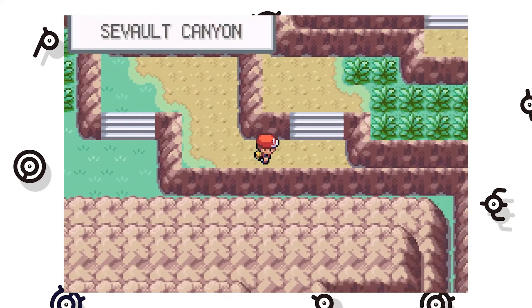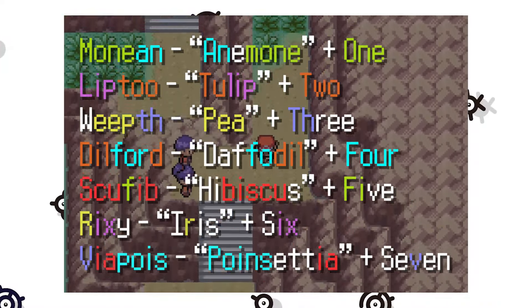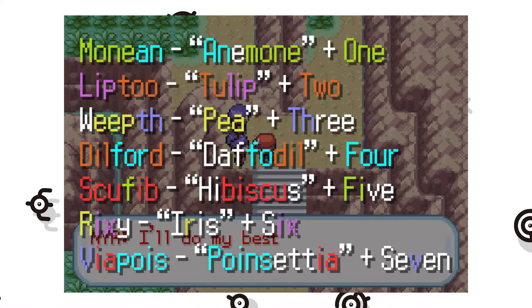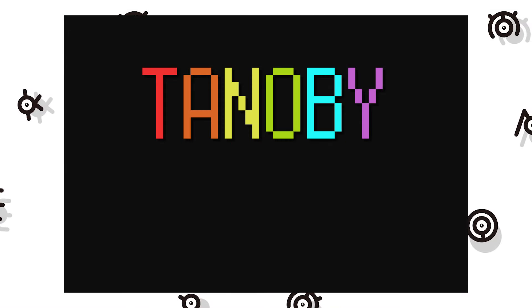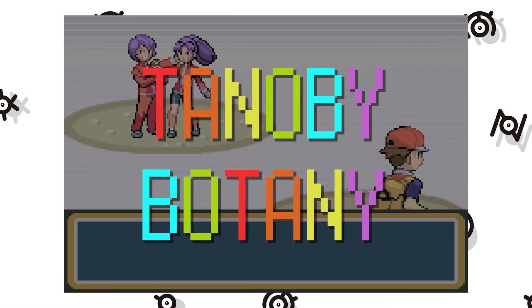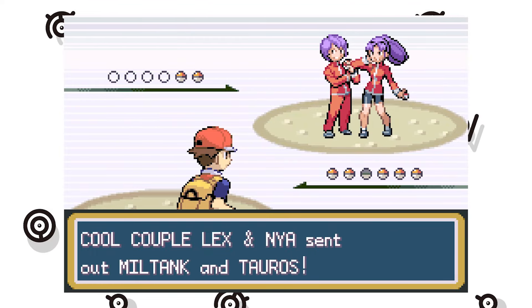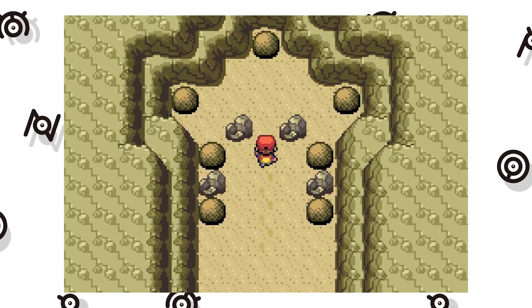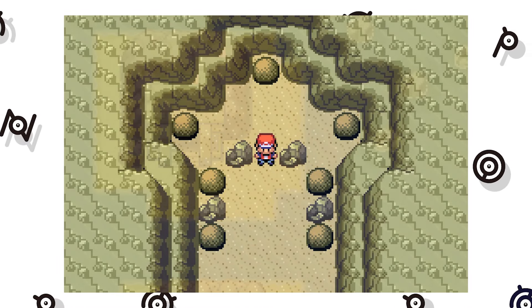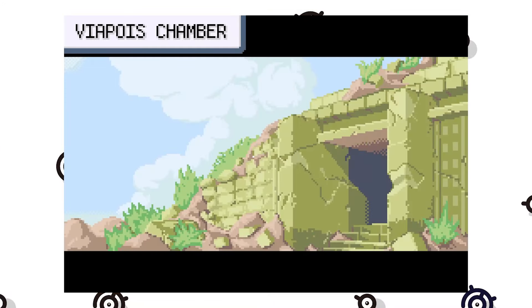A common naming theme in the Pokemon franchise is the use of plants, and in the case of these seven chambers, they each have their own name seemingly made from a combination of a flower and their respective number counted from right to left, with their collective name Tanoby being an anagram of botany. These chambers are also the only place where Unown can be encountered in Generation 3, although first you need to solve the Tanoby Key, a room with a boulder-pushing puzzle found halfway through the canyon. After that, a random assortment of Unown letters can be found in each chamber.